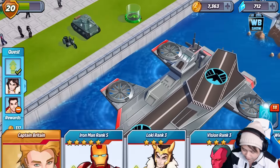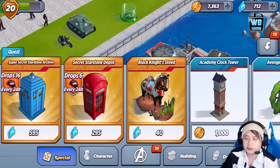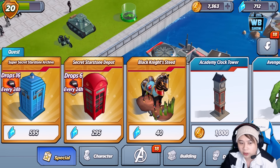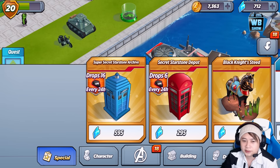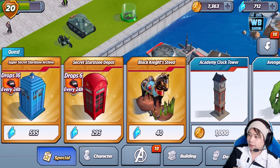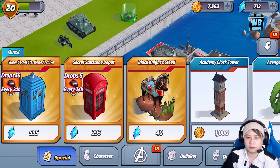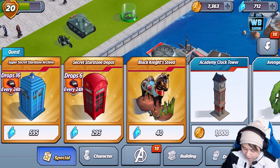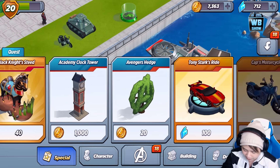Falcon is in the way so I can't do anything about that. Let's go in here and take a look at some of the special stuff. You can buy the super secret star stone archive for 600 shards, which gives you 16 star stones every 24 hours. If you're going to buy it, buy it now, because if you buy it later it takes more time. You can also get the red one which drops 6 every 24 hours, and there's the Black Knight decoration.